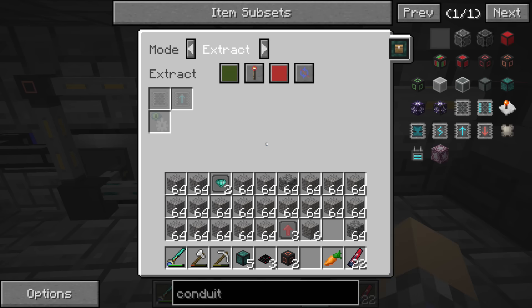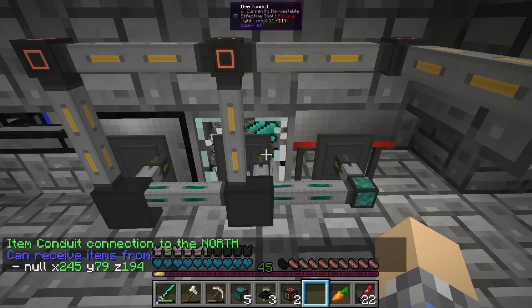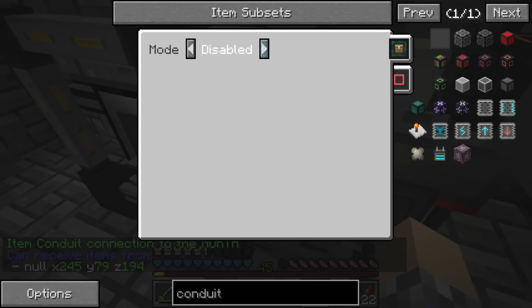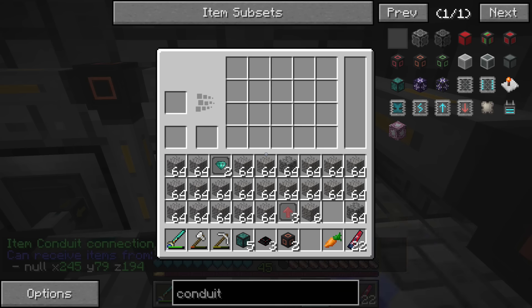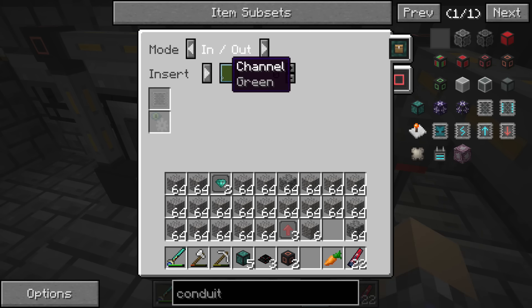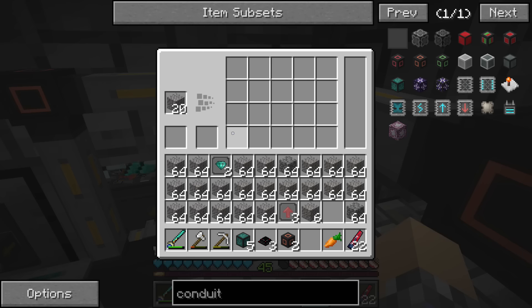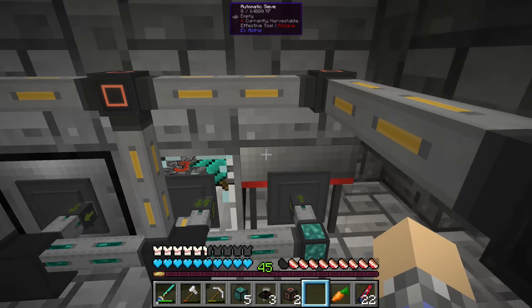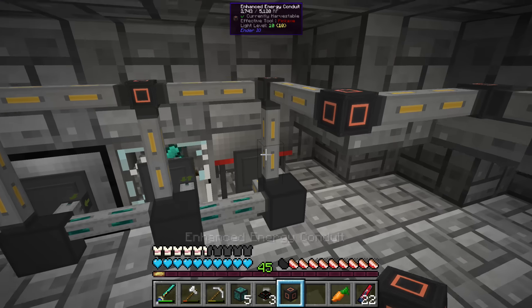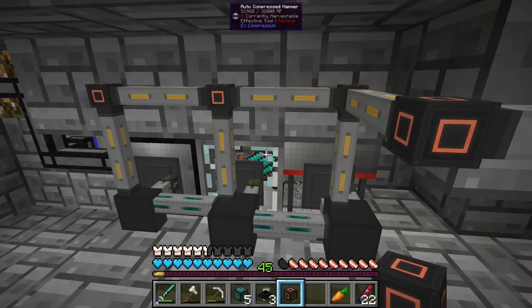We'll have another item conduit here set to insert. We've got some controls — priority and channel settings. We're going to set this one to both in and out so it should export the gravel. We'll extract, disable the redstone signal — there we go, it's now extracting and going right into here. This is now getting power, problem resolved.